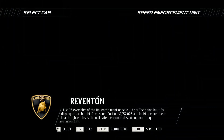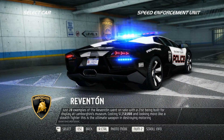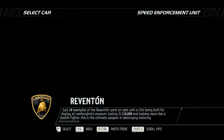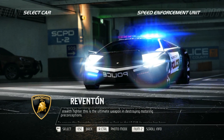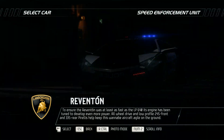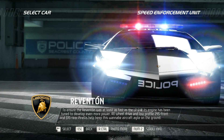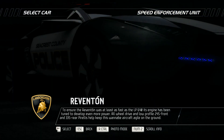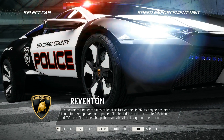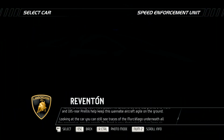Just 20 examples of the Reventón went on sale, with the 21st being built for display at Lamborghini's museum. Costing $1,350,000 and looking more like a stealth fighter, this is the ultimate weapon in destroying motoring preconceptions. To ensure the Reventón was at least as fast as the LP640, its engine has been tuned to develop even more power. All-wheel drive and low-profile 245 front and 335 rear Pirellis help keep this wannabe aircraft agile on the ground.